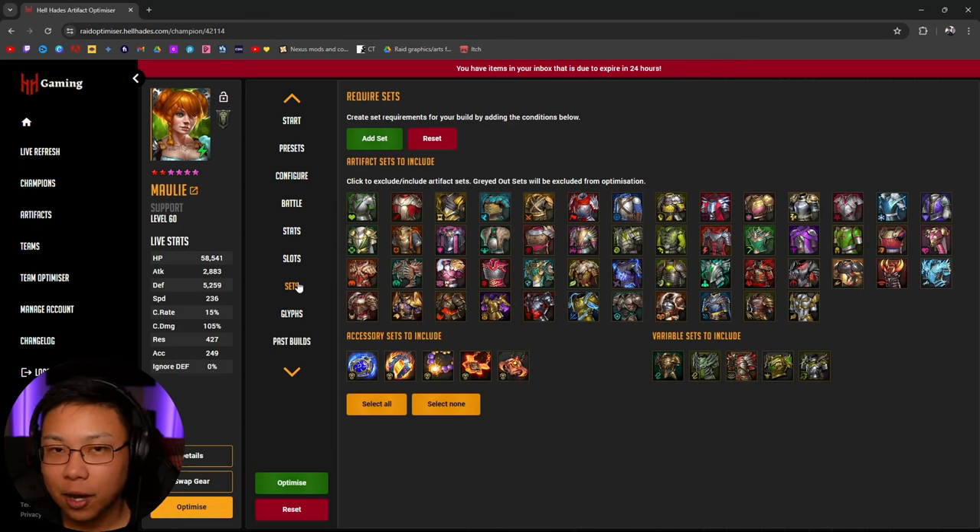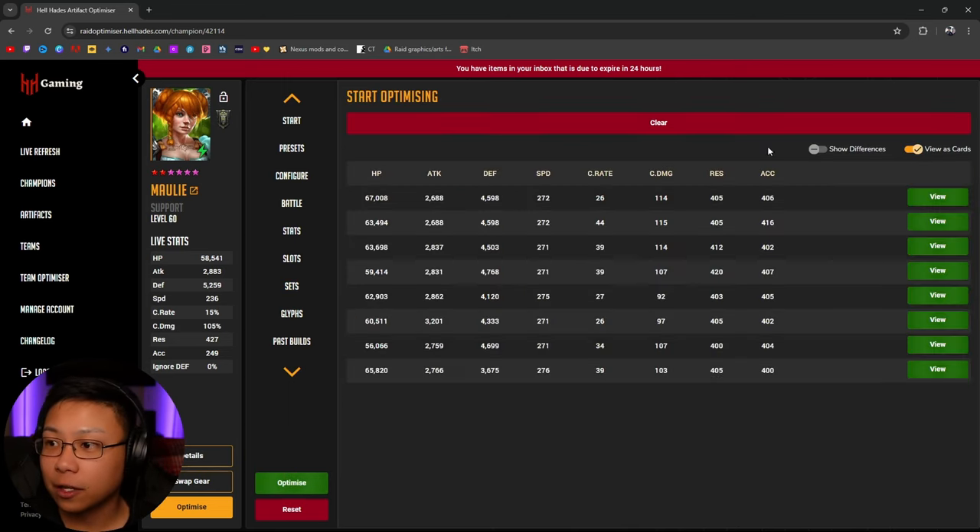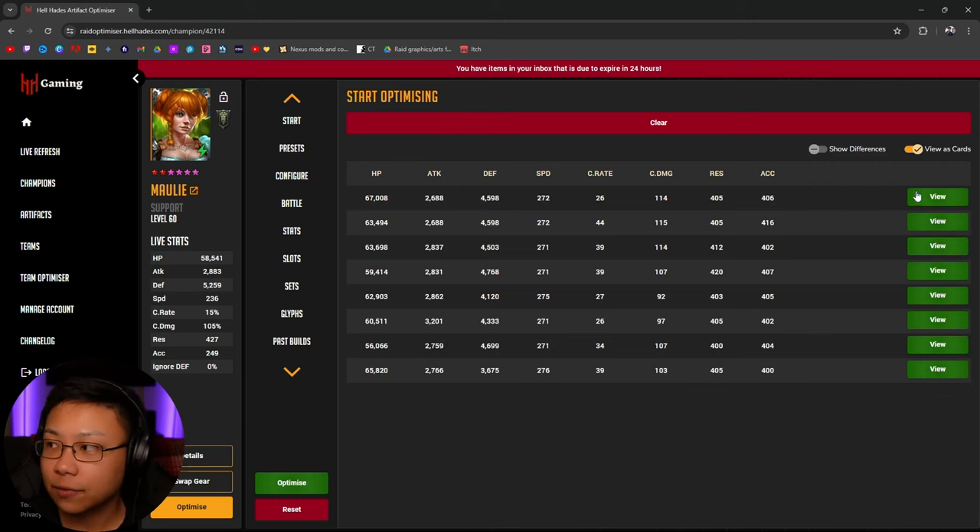Does Molly need a specific set? I think she's excellent without having any specific sets. Regen or Immortal would be nice, but I don't think a lot of people are going to have that — and honestly, I checked myself, I don't have a decent amount of spare Regen or Immortal gear. So I'm just going to do completely stats over sets here, and I think she's going to do very well without any specific sets.